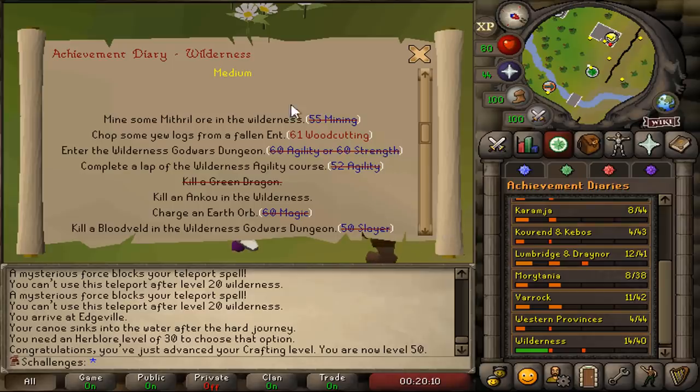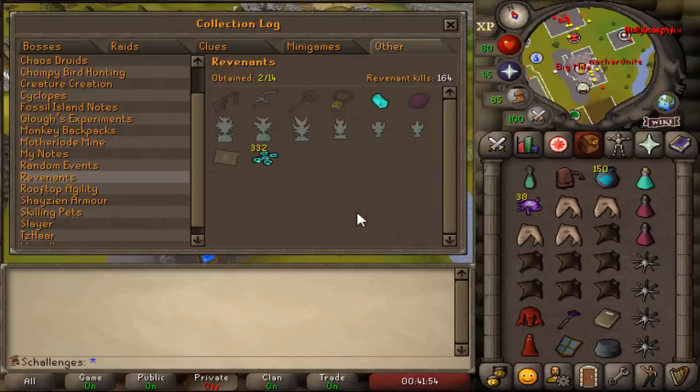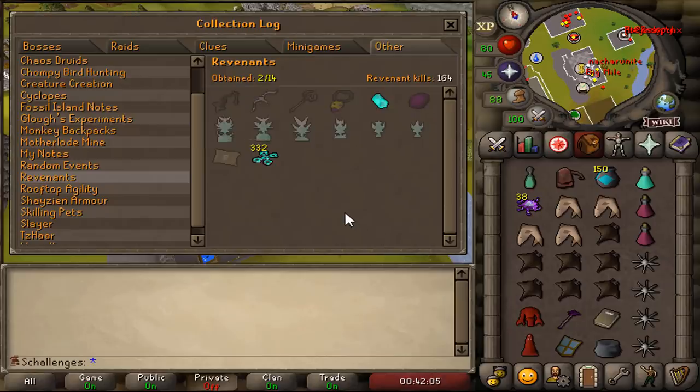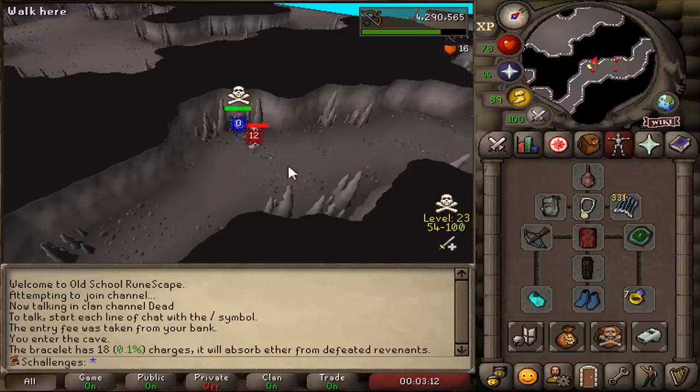In the next episode, we will be completing the Medium Achievement Diary, but for now the Easy Diaries have been completed. The dream item I want to obtain on this account is one of the three wilderness weapons: Viggora's Chainmace, the Craws Bow, or the Thammaron's Sceptre. These three items have the highest drop rate in the game, and the grind for one is gonna take months, maybe even years. I feel like I need to kill some revenants in every single episode to even have a chance.